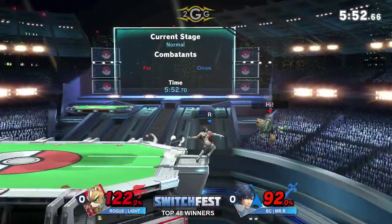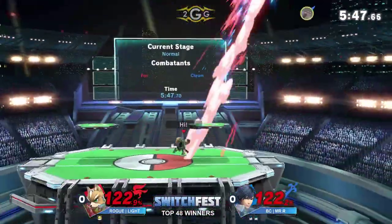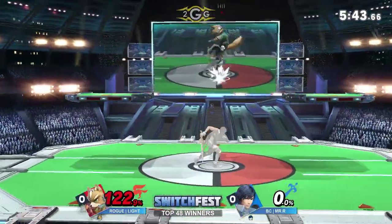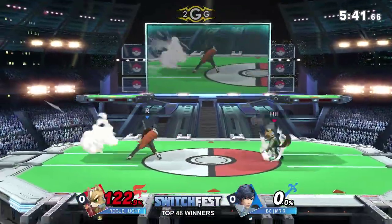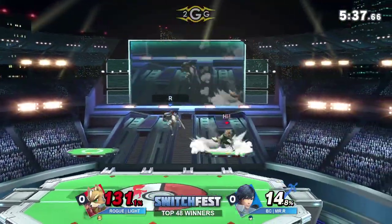Unfortunate for Mr. R, but he's actually doing really well so far. A dashback F-tilt, but losing it into up smash is all it takes to even up these stocks. At 122%, I feel like that's one good forward tilt at the ledge and he's dead. Even an up tilt would do it — yeah, that'll do it. Who needs an F-tilt? Up tilt covers both sides.